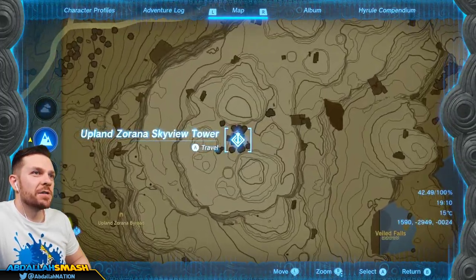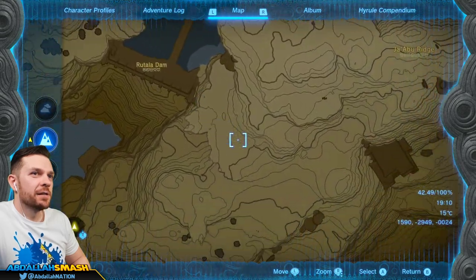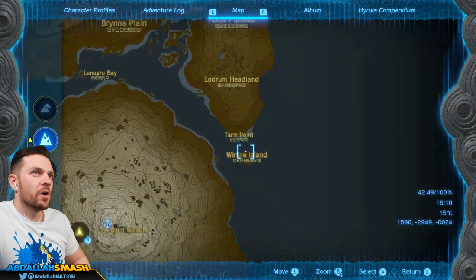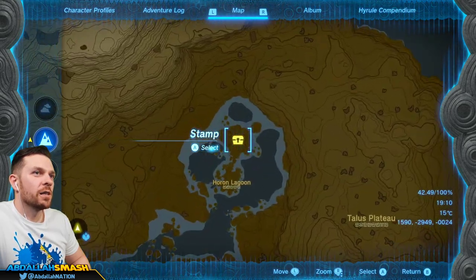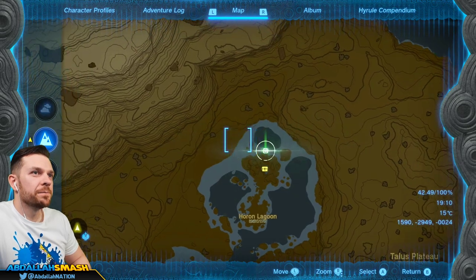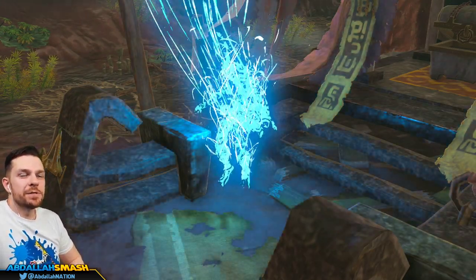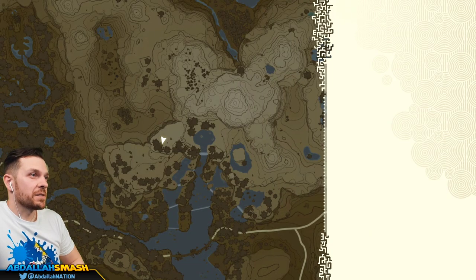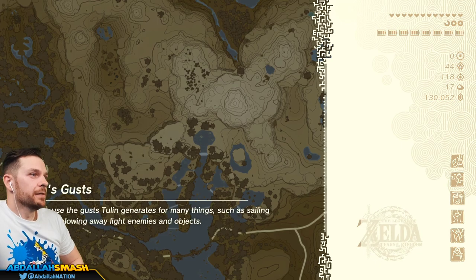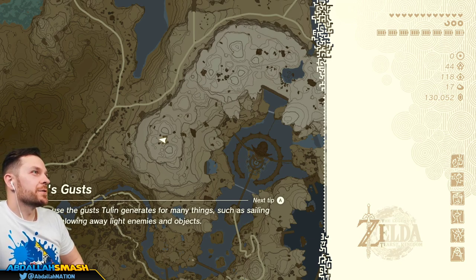We're going to head on over to the Upland Zorana Skyview Tower and then make our way all the way to the southeast. We're going to go past this area and go — yeah, it's over here. Horon Lagoon. So from the Skyview Tower, we're going to go straight over to this area, mark it with green. We're going to head over to the Upland Zorana Skyview Tower, fly on over, and hopefully get the last piece of the rubber set.